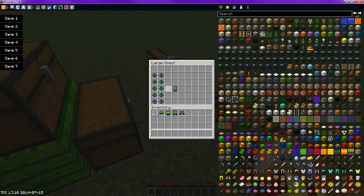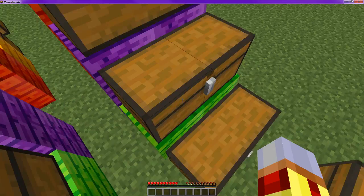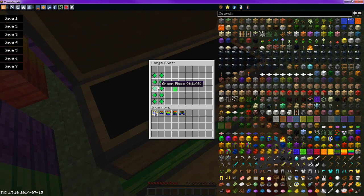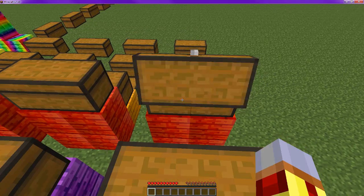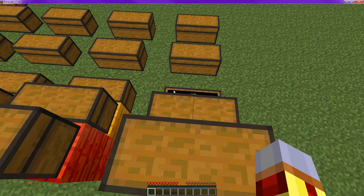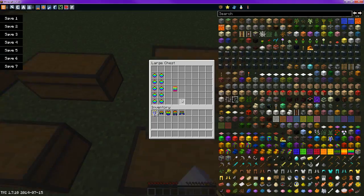Now for the doors, you do just like you would a slab, only put it on the side — up and down. That will get you the doors. Just use the correct color of pieces that you would like, just like all the others. So blue, green, purple, red, yellow, orange, warm, and rainbow.